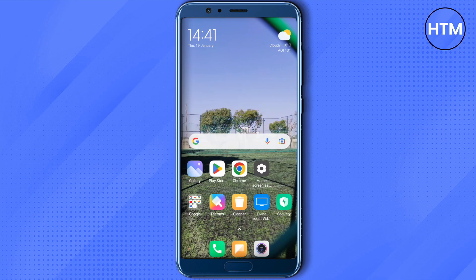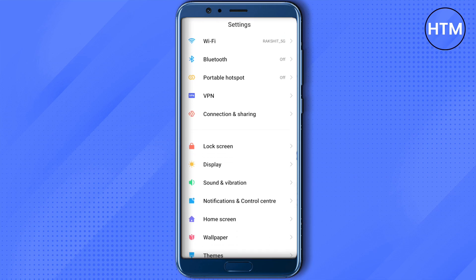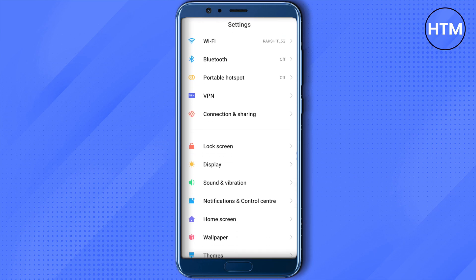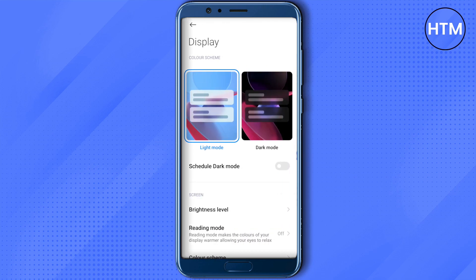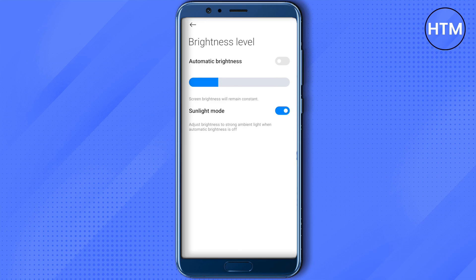To do that, open up your Settings, scroll down, and you will find the Display option. Click on it, then click on Brightness Level, and make sure that Automatic Brightness is off. If it is on, it will adjust brightness levels automatically.